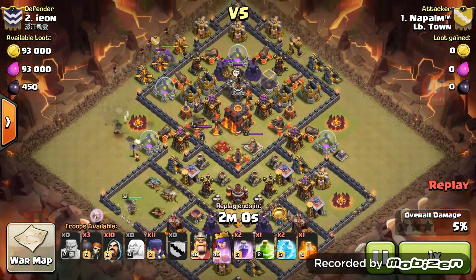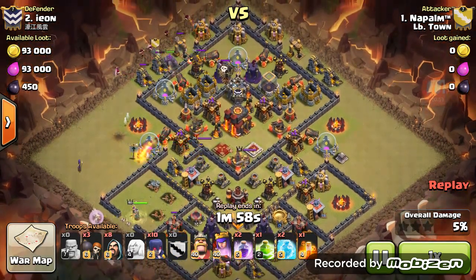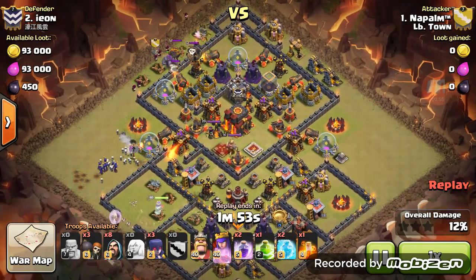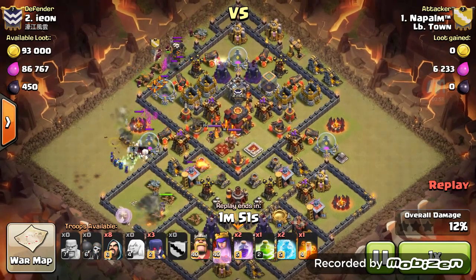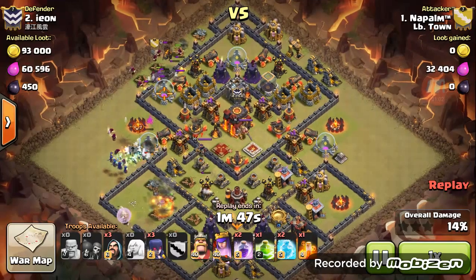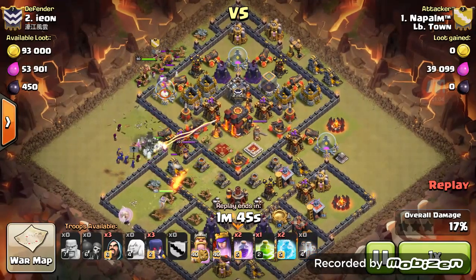They are scouting for giant bombs. A golem over the top with a bunch of wizards, a lava hound comes out — no problem. Here comes the witches, and of course all those mortars right now.